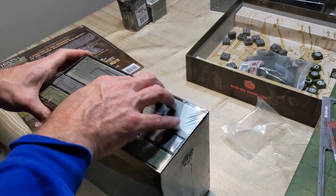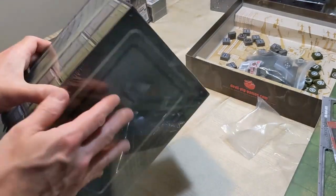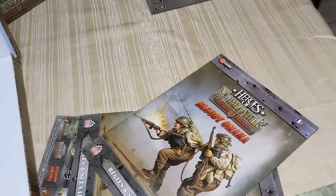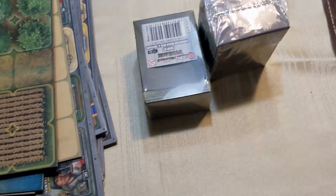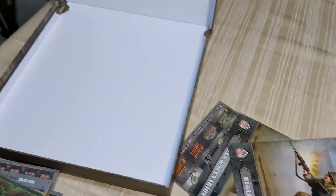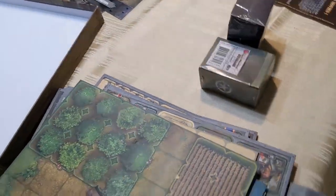I want to make sure we keep this pristine, so I'm going to rewrap this up in the shrink wrap. If you just run your finger along it, it'll seal right up again and look sharp. This also includes the Bloody Omaha expansion and the new Battle for Khan expansion as well. So this is a lot of game.